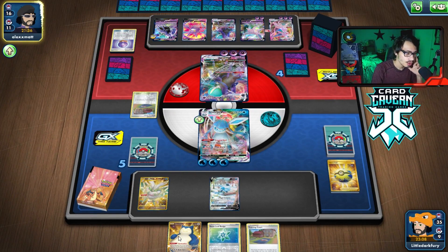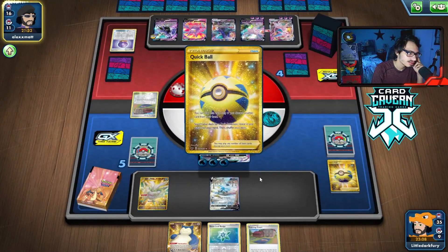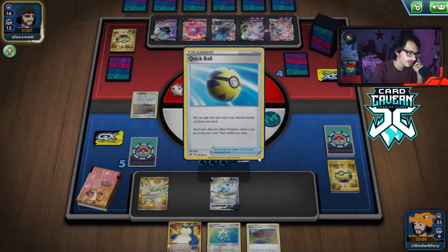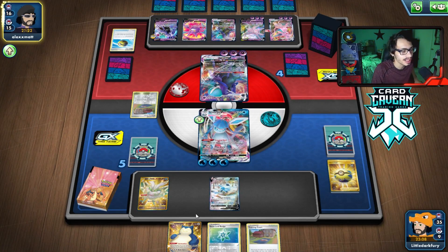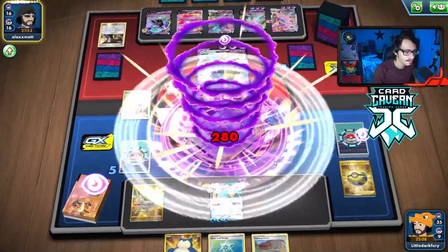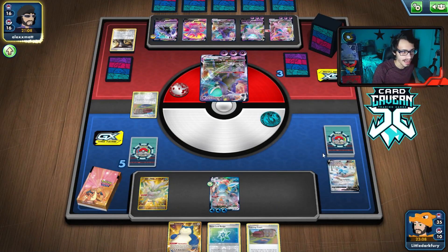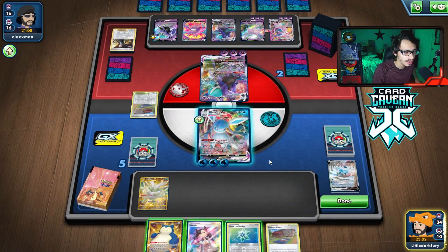They actually just lost Cresselia and a Rod, which are two ways they can get back their attackers — really good. If they had Cresselia, Rod, and the Espeon, it'd be really hard to win this. We are praying they don't have a way to KO my Glaceon — if they do, we just lose the game. I don't know if Shadow Rider plays Path anymore or Phoebe. Most of the lists don't. Looks like they don't — they're just going to hit me here.